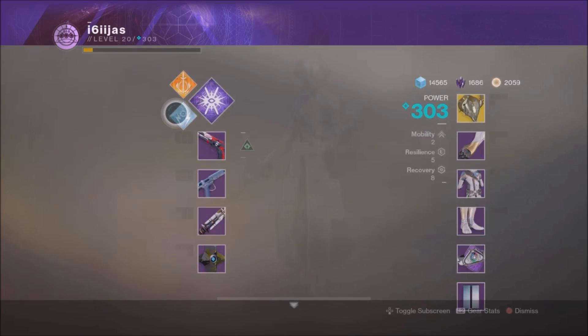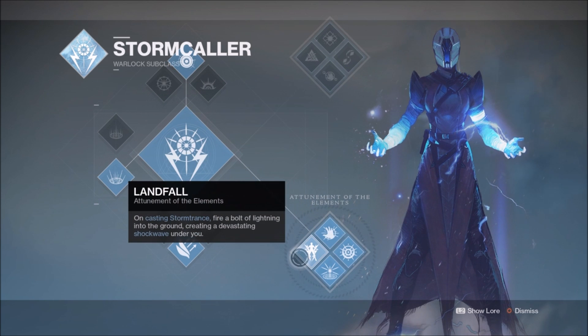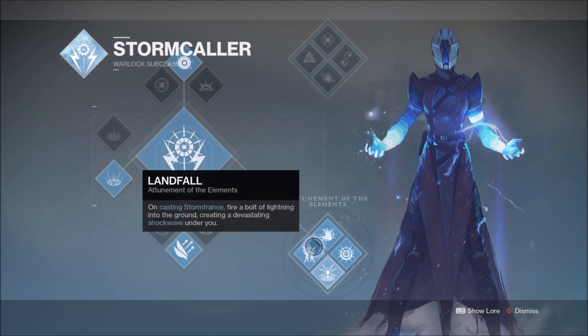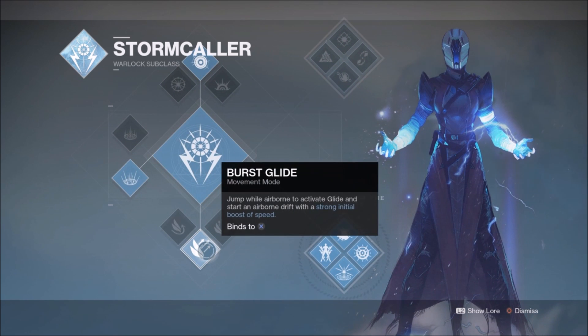I'd say the best build for the Nezarec's Sin would be the Stormcaller. In my opinion, the Rising Storm perk is one of the most versatile melee attacks in the game, since just by hitting a target — not even killing it — you are given super, grenade, and even melee energy back. Strictly speaking, the Stormcaller melee has one of the fastest base cooldowns, since the melee charge cannot go below about 25% due to the Rising Storm perk. The other perks in the Attunement of Elements skill tree are not overly important in the build, but Landfall, Arc Souls, and Electrostatic Surge are valuable in their own way. For most activities — actually probably all activities — Pulse Grenades are the best choice, with the Rift type and Jump being open to preference.